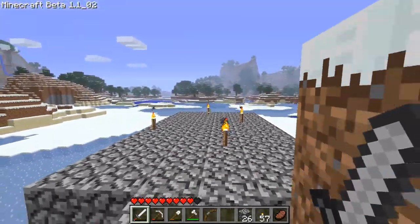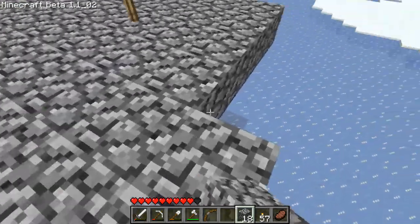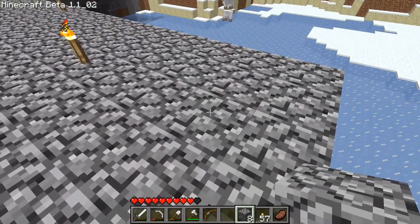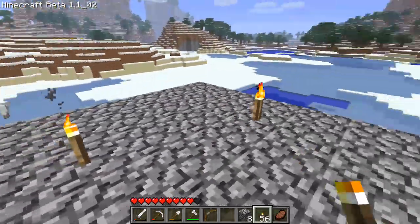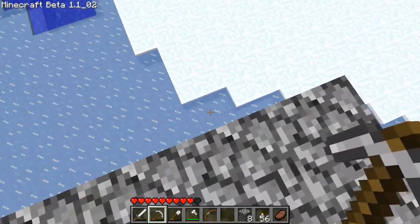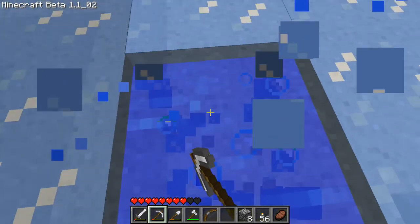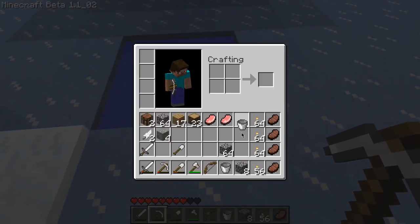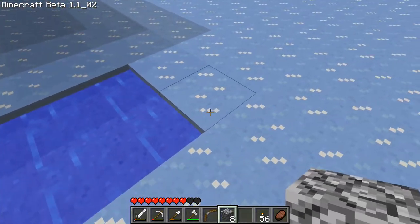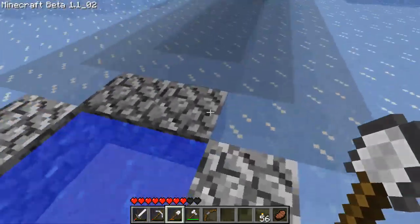How many blocks should I have this going out? Let's do three more. That puts us at around 14, 13, 12 — I'll just place a torch there. This is going to be too wide because I'm going to have spiders coming up here. I'm going to take this water because I'm going to be using it downstairs. I'm also going to make this out of glass — for now I'll just do a cobblestone thing here, but this will be changed to glass later.